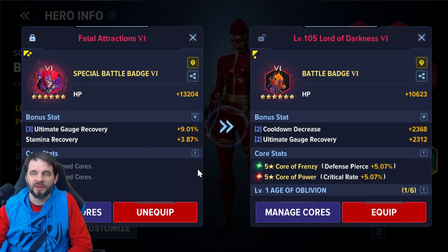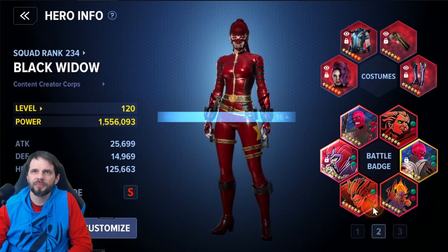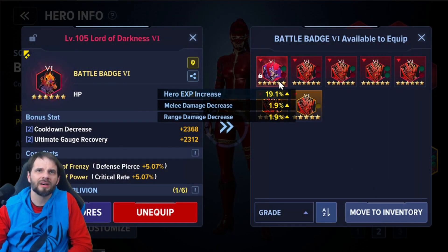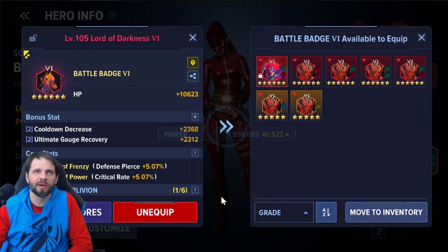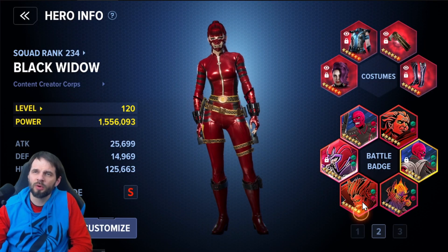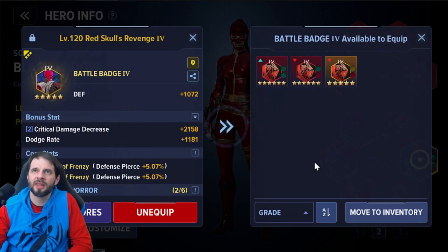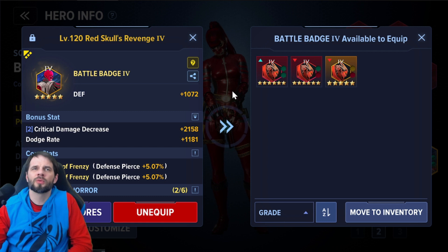As a Widow specifically, if I lean into doing more ultimates — alt and hide a little bit so my cooldowns are always up — I get my ultimate faster. I like that. I wouldn't have to touch the badge because the cores are already good. I could just take those cores over and be fine. Badge five has even more alt gauge if I wanted to go that route.